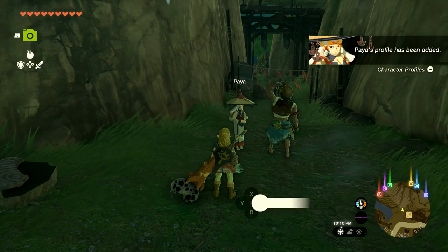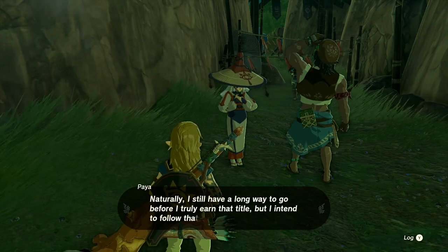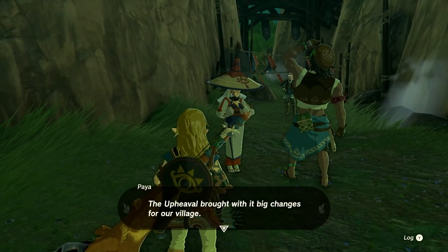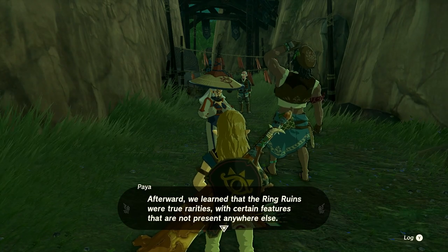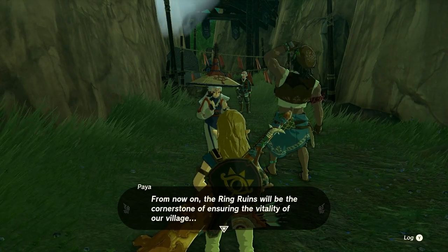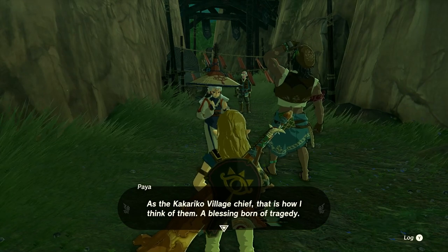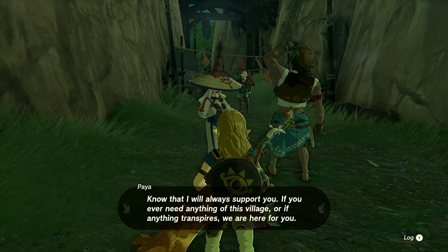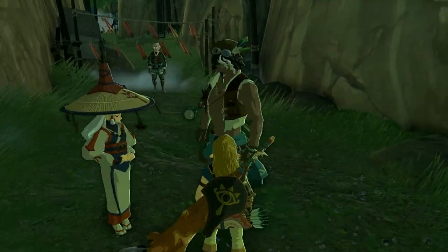Paia tells Link she's taken over the title of chief from her grandmother, though she still has a long way to go. The upheaval brought big changes - they learned the ring ruins were rarities with treasures not present anywhere else, bringing tourists to the village. She calls them a 'blessing born of tragedy.' She hasn't learned anything about Princess Zelda's whereabouts but says the village will always support Link if he needs anything.